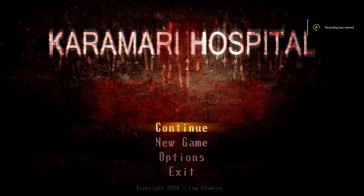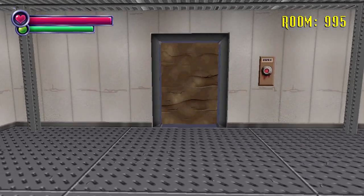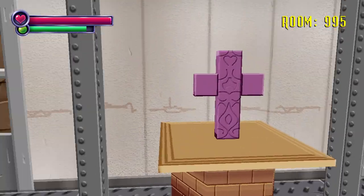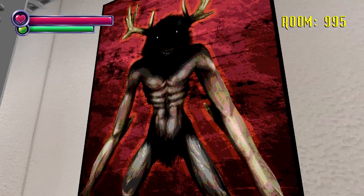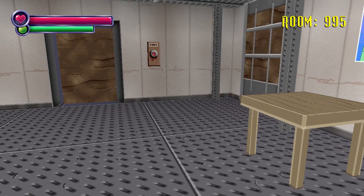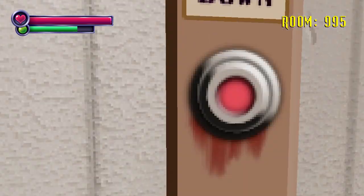Welcome back to Spooky's Jump Scare Mansion. Today we're playing the DLC, which is Karamari Hospital. I don't have a whole lot to say right now, so let's just get straight into it. It looks like we're starting at room 995, so this kind of takes place near the end of the story mode. Looks like we can't save. Every day is Wednesday.